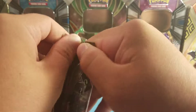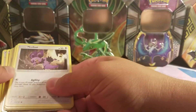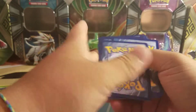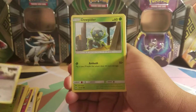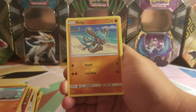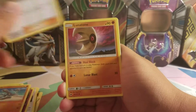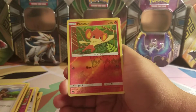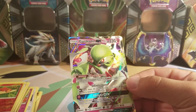But all of our hope goes into this last pack. Hopefully we can get something. Let's see — we've got a Noibat, Dupider, Tangela, Rhyhorn, Riolu, Lightning Energy, Plumeria, Lunatone, Olivia, Reverse Holo Panseer — oh nice — and a Gardevoir GX!